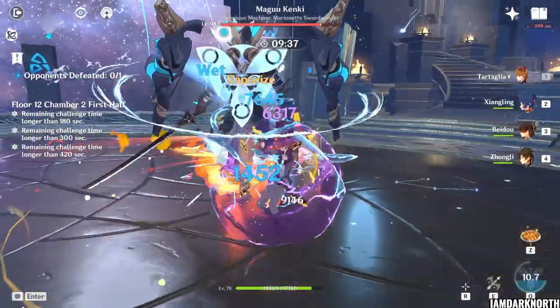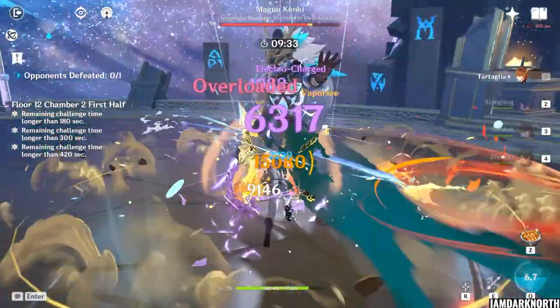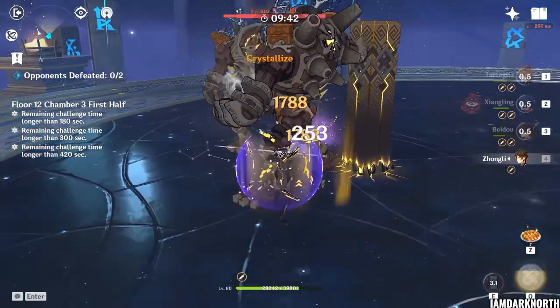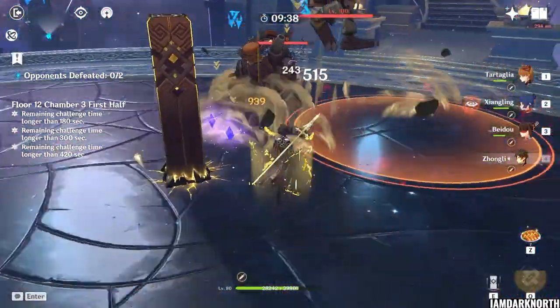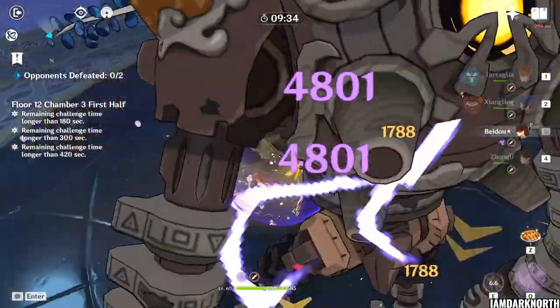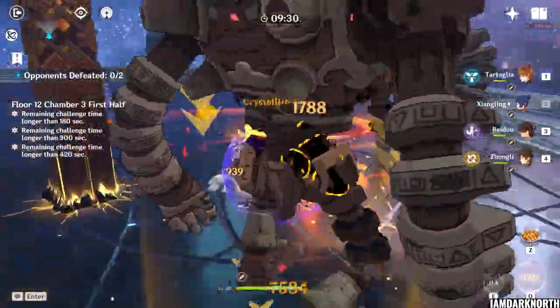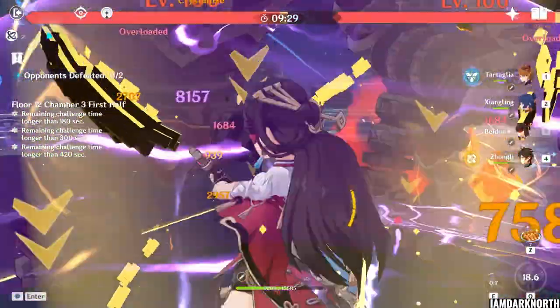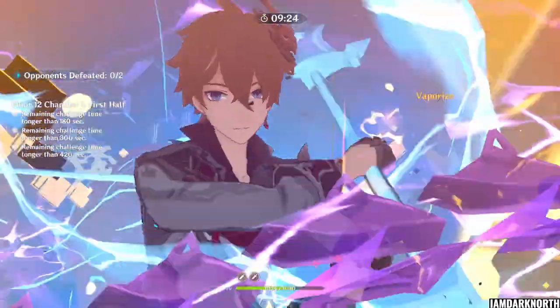If you are using Beidou or Xiangling, you can use their burst uptime to gauge how much time you have left to stay on Tartaglia. So when Tartaglia is on cooldown, depending on your team, you generate energy and use the bursts of Xiangling, Beidou, and other characters to set up for the next rotation. You don't need another dedicated DPS to fill in for Childe's downtime if you play him properly. And that's how you play C0 Tartaglia.